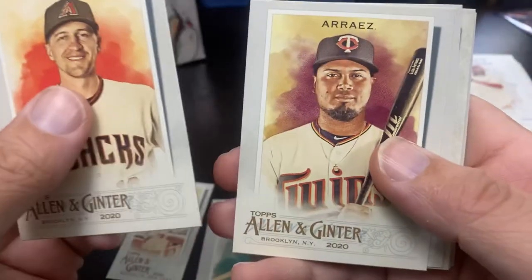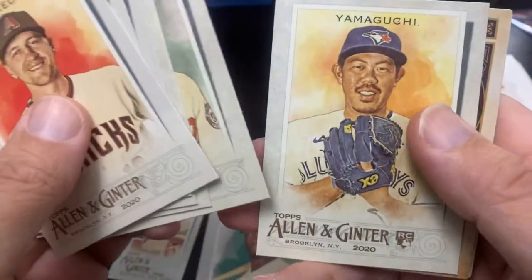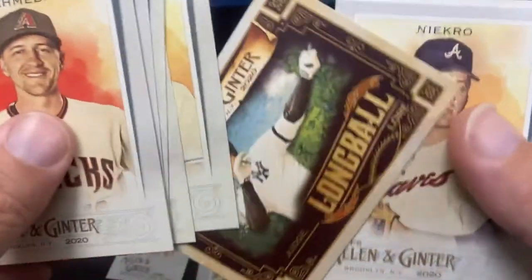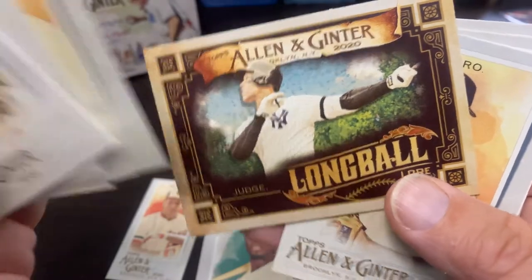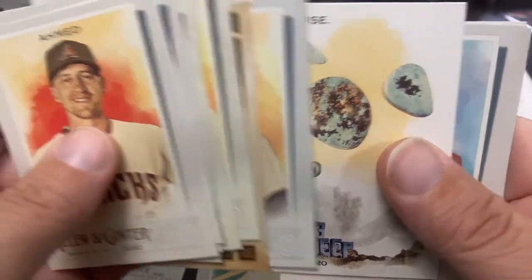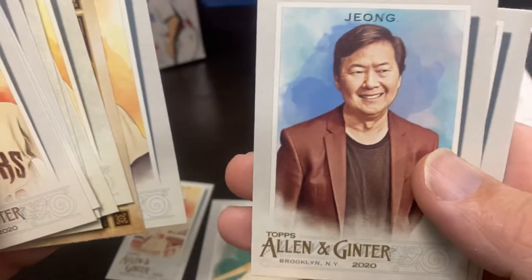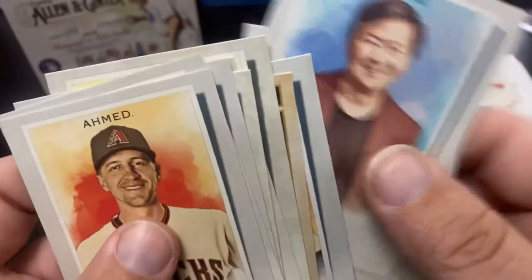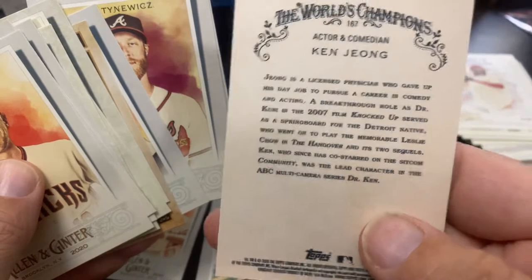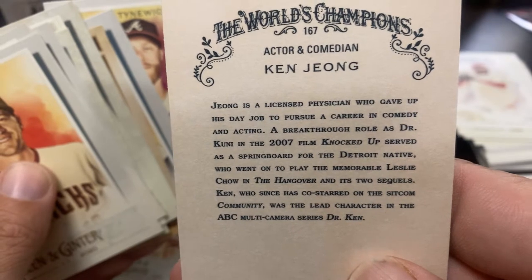Cal Ripken Jr. mini — sweet! And a Mark Grace, shout out to Jason Easterling who PCs Mark Grace — nice find there. Nick Ahmed, Luis Arias, Edmundo Gurriel, Trea Turner. What in the world — Long Bong Lore insert. And this is an Aaron Judge — thought it was A-Rod for a second. Phil Niekro, the Digging Deep Turquoise. And one I actually hoped to get: Ken Jeong from The Hangover — he's actually a Duke University graduate and big-time Duke fan, local to North Carolina here.